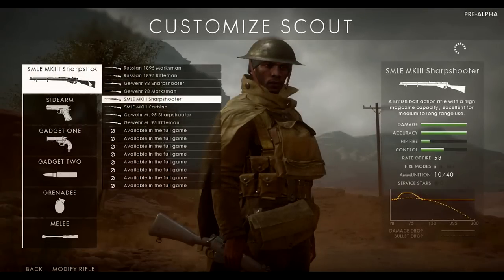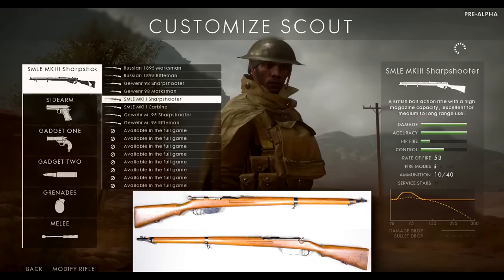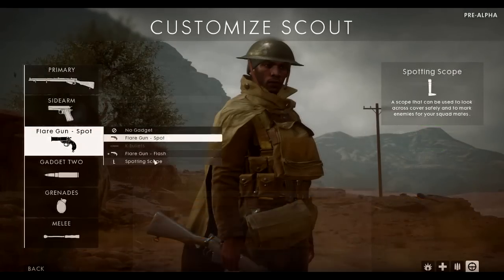The scout class also had three weapons in the closed alpha, with one added: the Gewehr M95. Despite sounding similar to the Gewehr 98, the M95 was developed in the Austro-Hungarian Empire in 1895 and is a different weapon, used by the Germans, Austro-Hungarians, and Italians during the war. In Battlefield 1 it comes in Sharpshooter — with an optic — and Rifleman variants without an optic. Gadgets include the flare gun with a spotting mechanic, a new flash variant that dazzles enemies in a room, K-bullets for anti-armour, and a spotting scope — essentially binoculars to spot enemies.